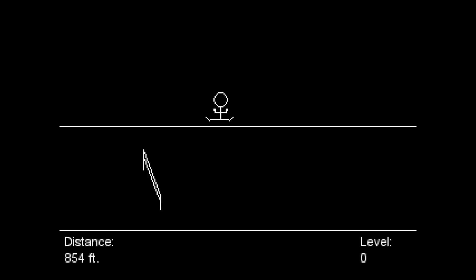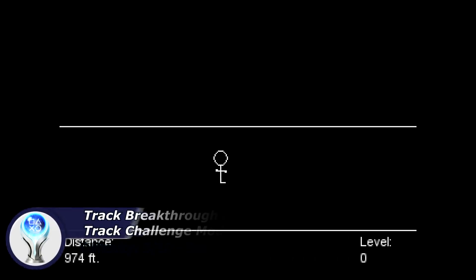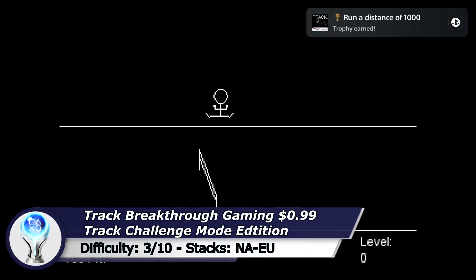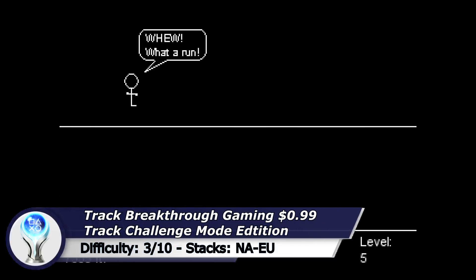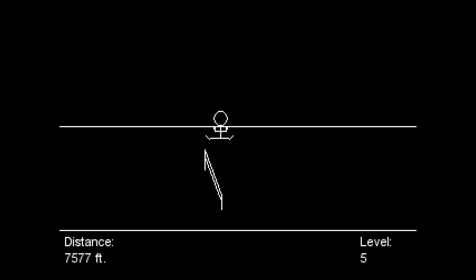The next game is Track, which is another Breakthrough Gaming Arcade game. There are 2 different versions: the normal version and the Challenge Mode Edition, both with a separate trophy list. The normal version is a bit easier — at the main menu hold up on your d-pad and press the cross button to start in level 4. Now as soon as the game starts, as quickly as possible press the cross button and keep it pressed all the way to the finish line. With the correct timing you will automatically jump over all obstacles.